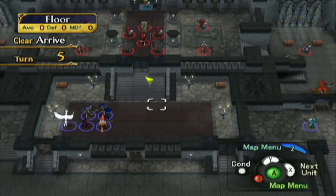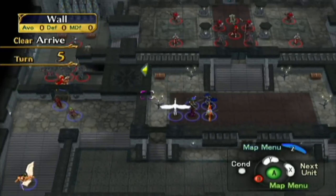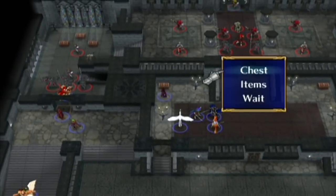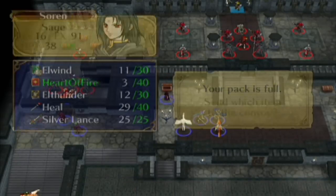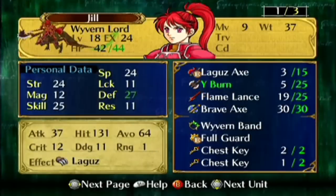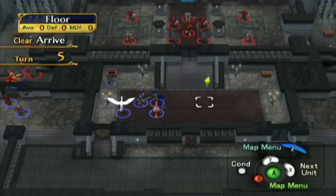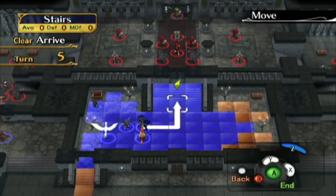One case where the dub-titling got kind of obvious: not to spoil anything, but the final strike against the final boss — in the Japanese version it's just a very generic 'Kono Ichigeki De' or 'I will decide it with this one attack', which is a really stock anime phrase. In English, it's a much more personal speech about, like, for the world, for everyone, blah blah blah. I like that one a lot better than the Japanese line.